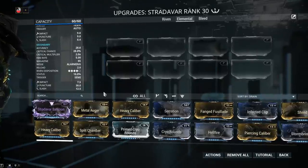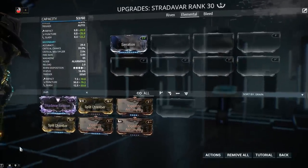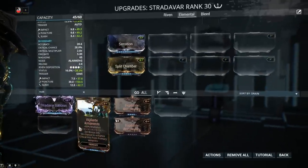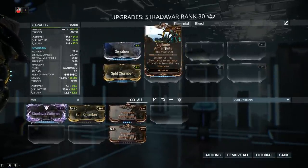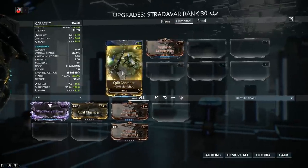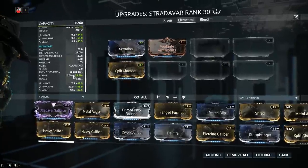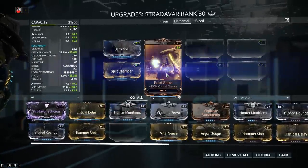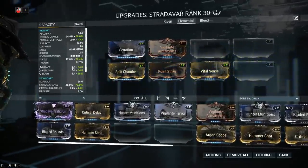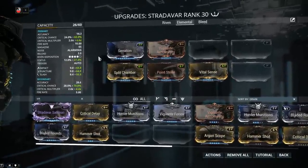Let's start slapping on some mods, starting with mandatory mods. There's nothing more mandatory than Serration — 165% extra damage. Next, multishot: Split Chamber with 90% multishot, as well as Vigilante Armaments with 60% multishot. Multishot means at the click of a button you're firing multiple projectiles — 150% multishot means a guaranteed second bullet with each shot and a 50% chance at a third. Now crit chance with Point Strike at 150%, and crit damage with Vital Sense. Our crit chance for primary fire is 60%, secondary fire 70%, and the multiplier is 4.4x for both.